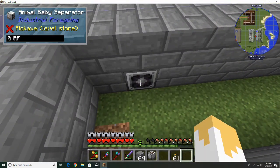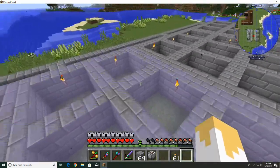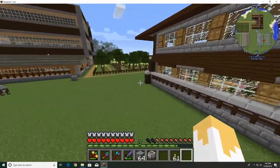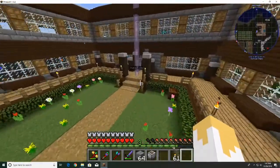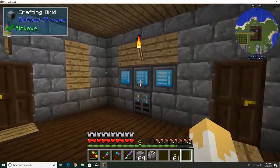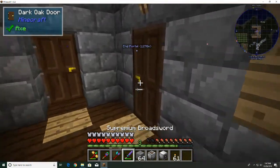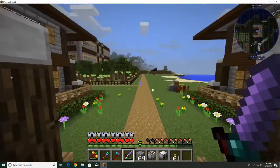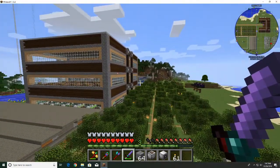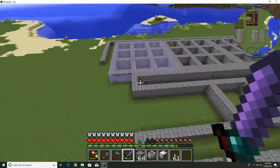The idea is that the animal baby separator will look at this entire area, and if there are any babies in there, it will pull them out into the canal. The three machines we're going to be using — you've seen me use these before, when our regular vanilla cows were over here.